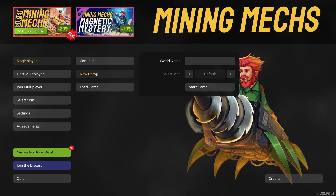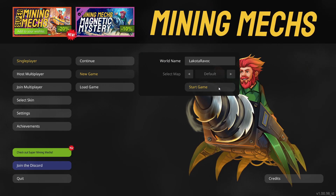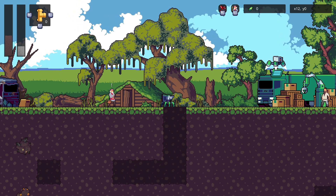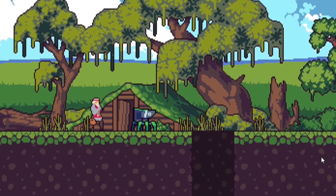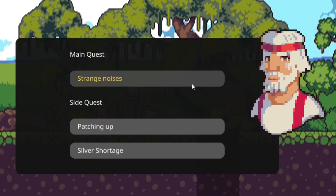Select single player and new game, and we're just going to go ahead and make our own mech. After a fun quick little tutorial, getting our first piece of silver and learning how to control the mech, we're going to go ahead and just grab some missions here. The first thing we need to do for our main mission is go down 50 meters in depth, then get level 3 on our mech, and pick up 8 pieces of silver in one run.